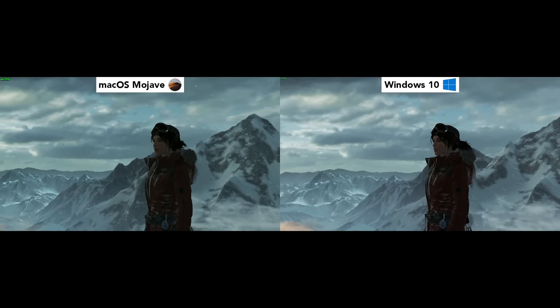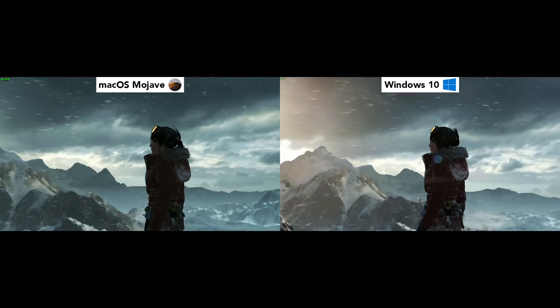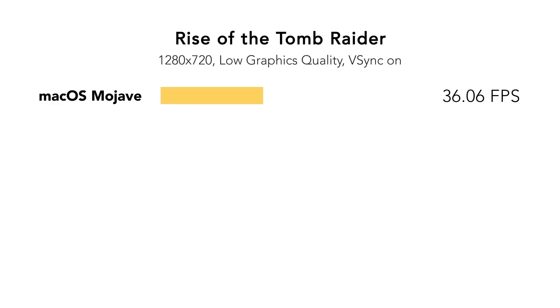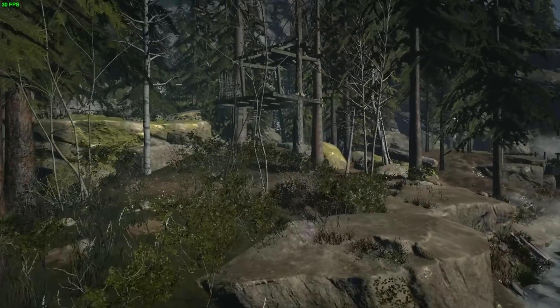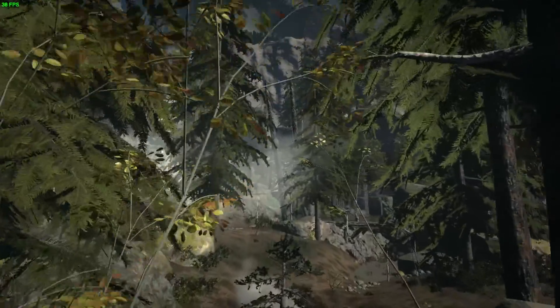Next up, we have the best action-adventure game on Mac, Rise of the Tomb Raider. This game can work on all 13-inch MacBook Pros from 2016 and up. However, you should only be able to play it well at 720p low settings with 20 to 40 FPS, depending on your model's hardware. My model runs it at 1280 by 720 at the low-quality preset and hits 36.6 FPS under Mac OS, and under Windows it hits around 34.47 FPS. I ran this benchmark many times and Mac OS always won by only a few frames. Games like this should really be played on Macs which offer dedicated graphics, such as 15-inch MacBook Pros or the iMac series.